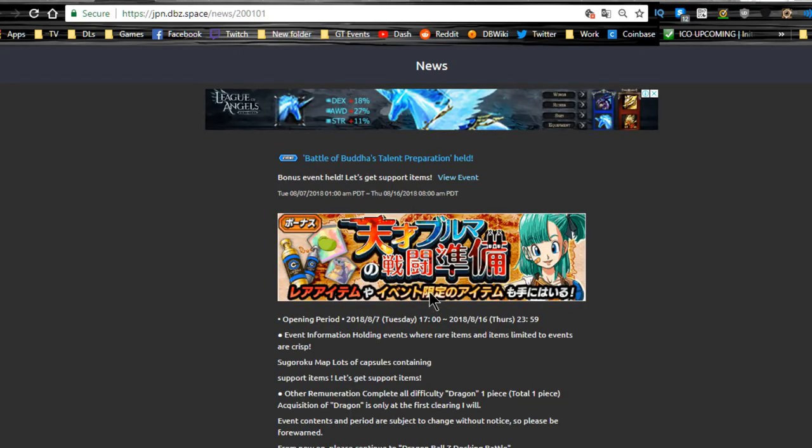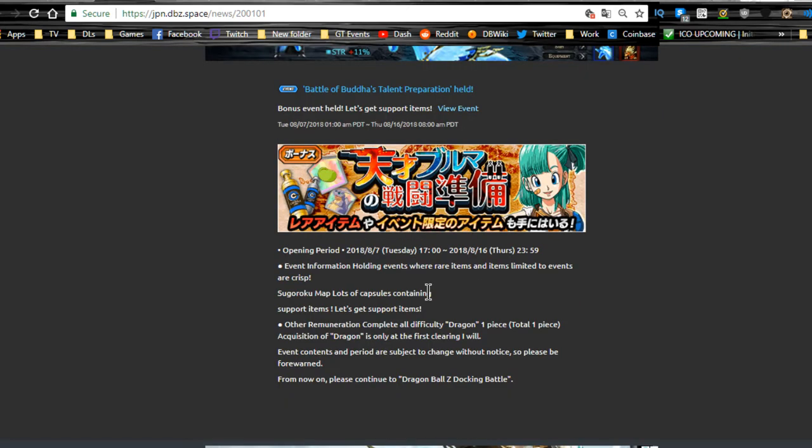We have the Bulma event, which gives you a whole bunch of support items: Icaruses, Senzu Beans, Yemmas — pretty much any really good support items are going to be here. If you're looking for those, go ahead and run that event. It runs until 8/16, so you have about one week — less than a week by the time I post this.